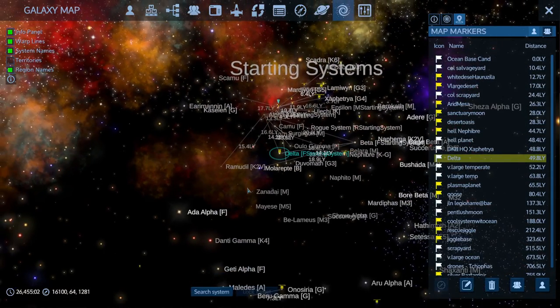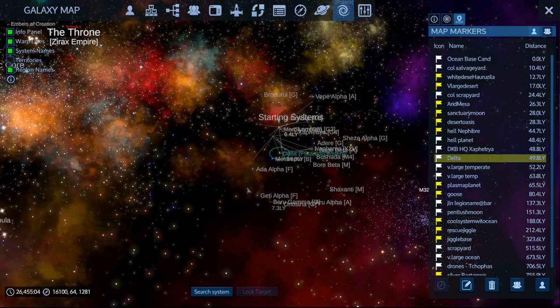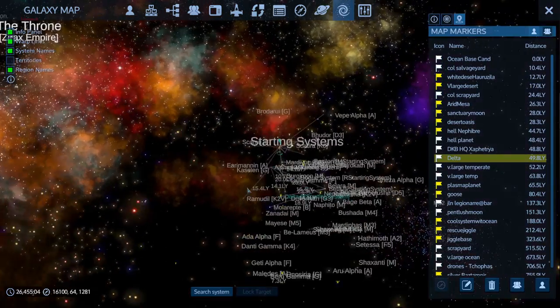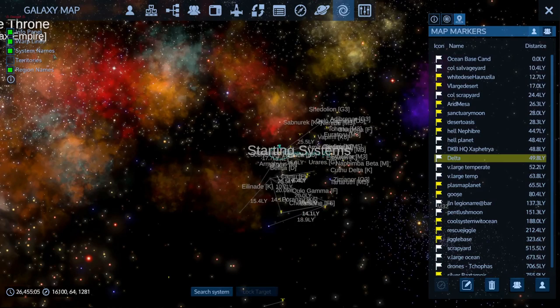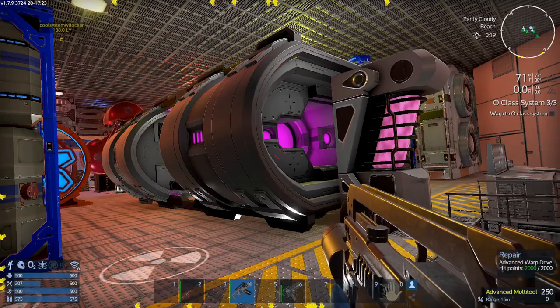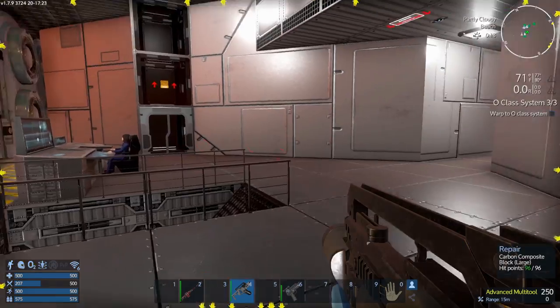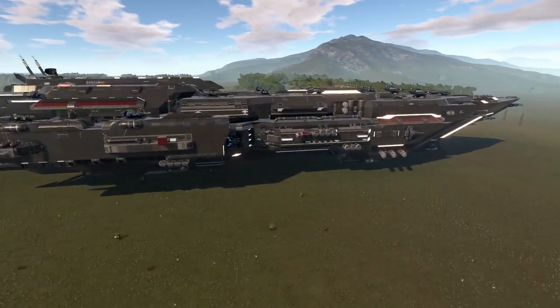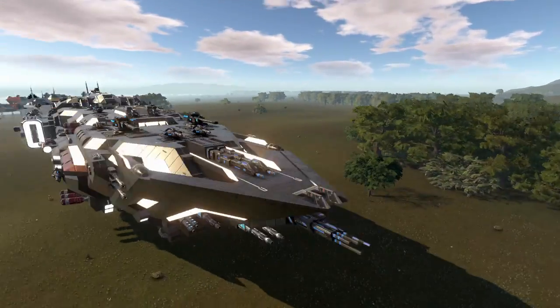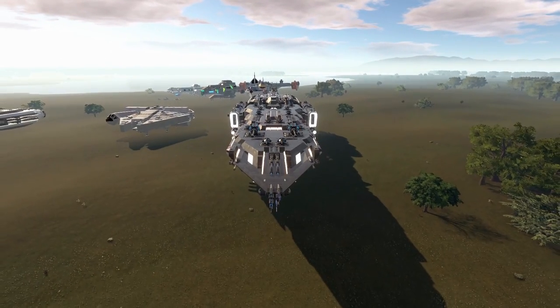Although some newbies were helped off the starter planets before the wipe. You must have a ship classed as a CV or capital vessel to warp between star systems using an interstellar warp drive. My own corvette has an upgraded advanced warp drive, and as you can see it is quite large. Capital vessels can be small — not much bigger than say the Millennium Falcon — or they can be carrier-sized, several hundred meters in length or width.